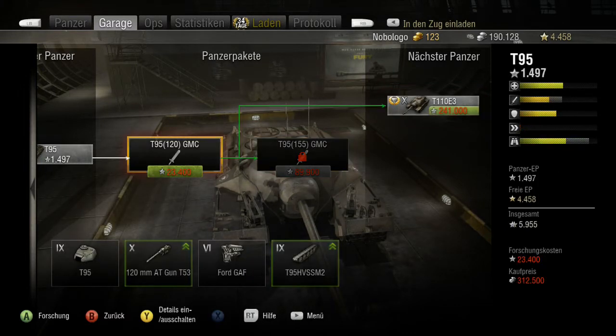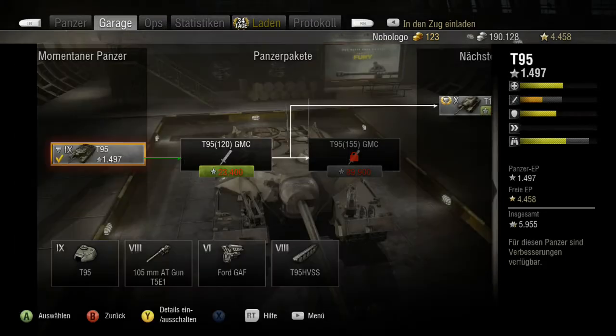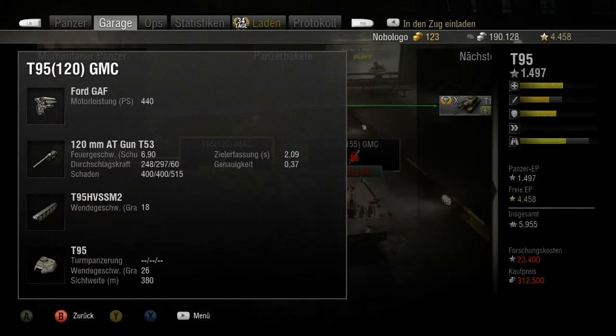Das erste Paket bringt die 105mm AT-Gun T5E1 mit 8,11 Schuss in der Minute, Durchschlagskraft 298, 245, 253 und Schaden 320, 320, 320, 420. Beim zweiten Paket gibt es die 120mm AT-Gun T3E1 mit einer Feuergeschwindigkeit von 6,90 Schuss in der Minute, Durchschlagskraft 298, 248, 297, 60 und Schaden 400, 400, 500, 155.